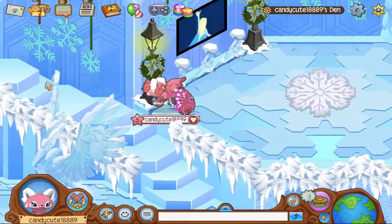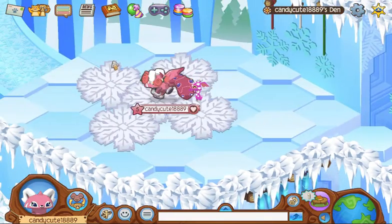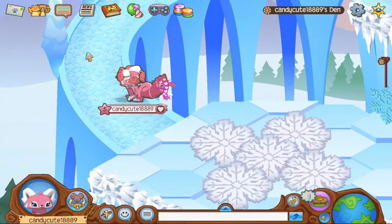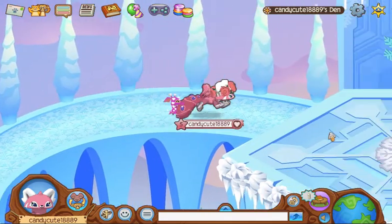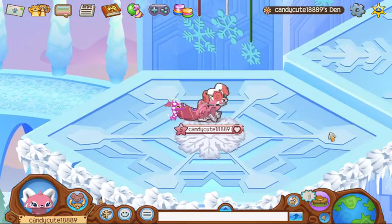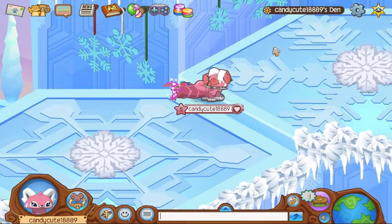Moving on, we will go upstairs. I just kind of made this random snowflake on the floor, because every other room seemed to have snowflakes on the floor and this one didn't, so I just made my own. Continuing upstairs, we have the upstairs room, which isn't really that well decorated — it's just icicles and snowflakes, but I mean, what do you expect from Elsa's Ice Palace? It's going to contain pretty much just all icicles and snowflakes.